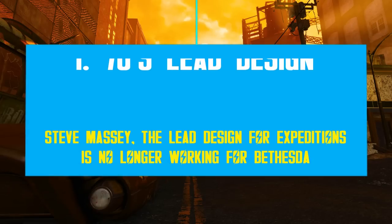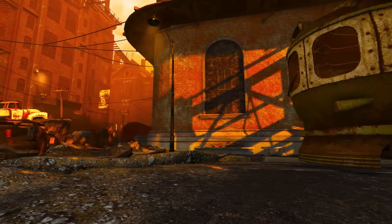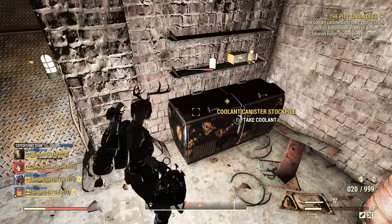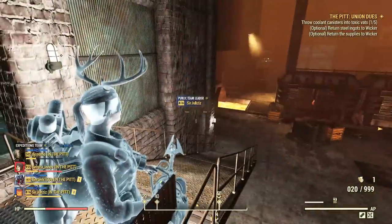Lead designer Steve Massey is no longer working on Fallout 76, or on any other Bethesda game. If you are not sure who this developer was, Steve was one of the most active and engaging devs 76 ever had, and the lead figure behind the Pit Expeditions. He was basically the team's voice on Bethesda's official Discord when it came to player engagement. In fact, I often used his posts to make news segments, since he sometimes revealed interesting facts and more info.